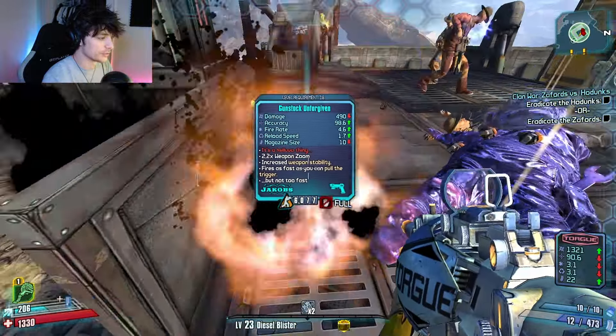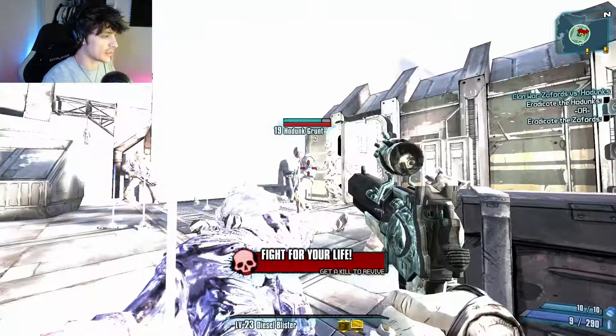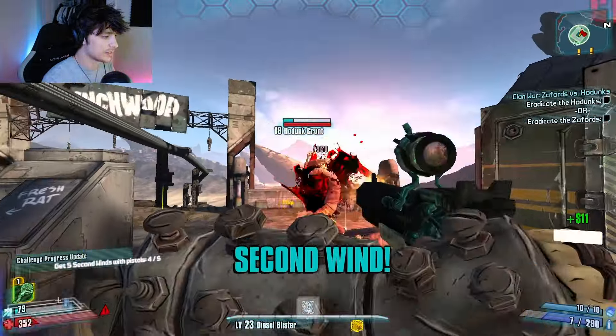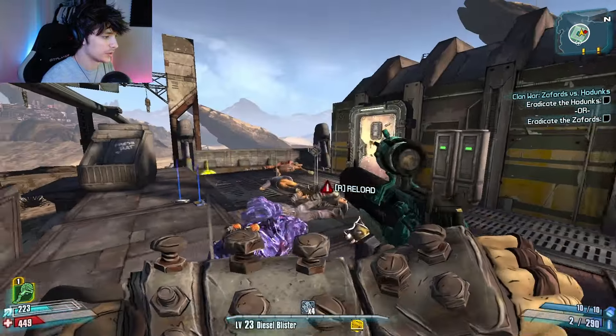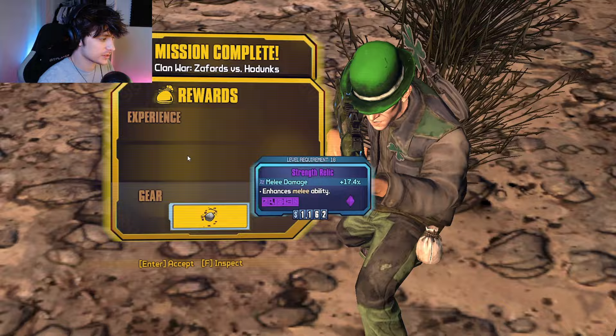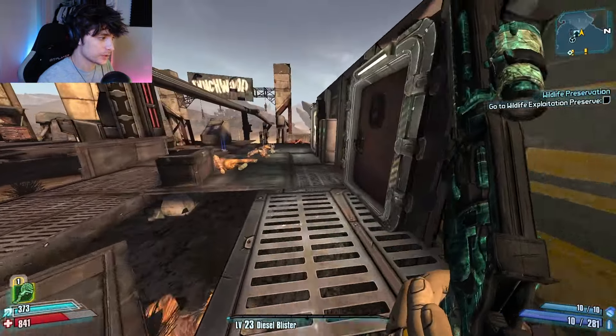We got an Unforgiven. And we level up. And what do we get for turning the quest? Shrink Dweller. Alright, Clan Wars is wrapped up.